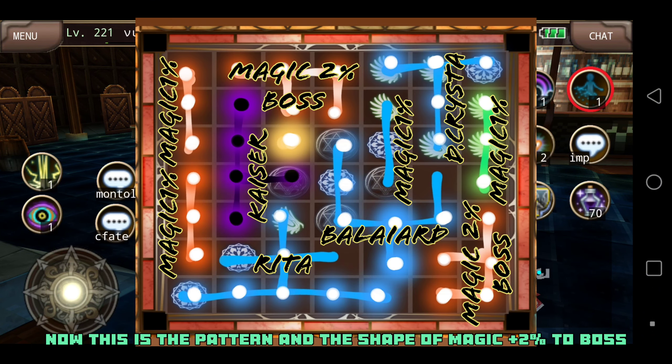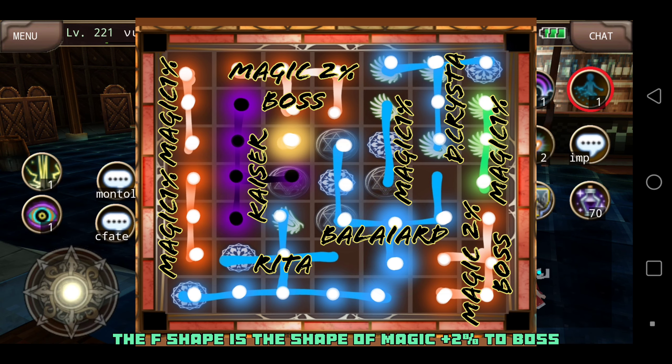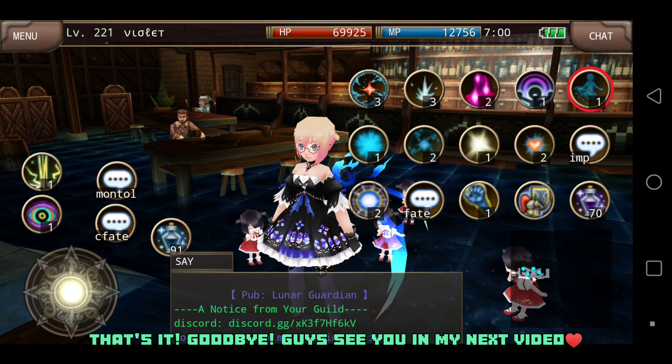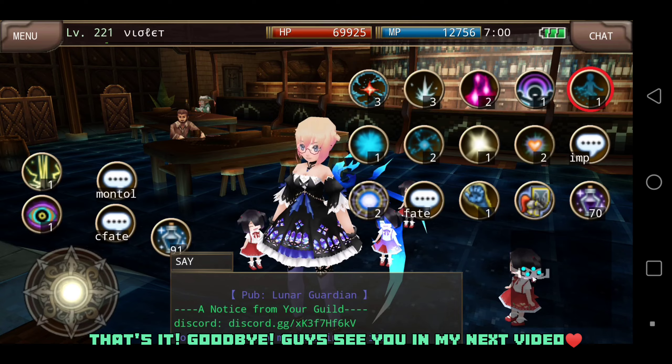Now this is the pattern and the shape of magic plus 2% to boss. The F shape is the shape of magic plus 2% to boss. So be ready, my fellow high wizards. Hope this helps. That's it — goodbye guys, see you in my next video.